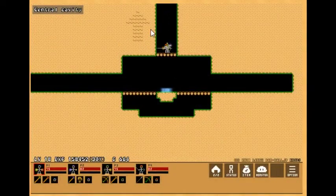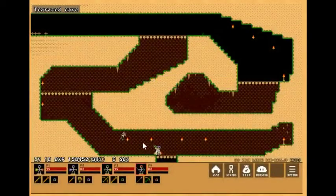That was kind of one of my questions I was going to have about this game — was the map just going to go straight right for the entire game? And apparently not. There are ways to go up, and yeah, cool. So now this game's map isn't going to be just a straight line.